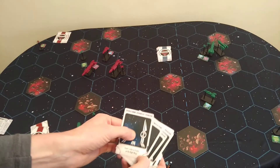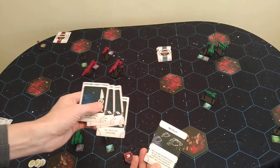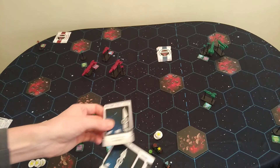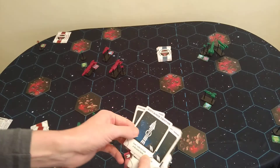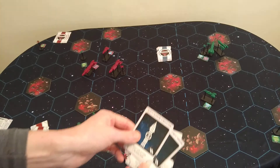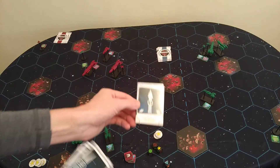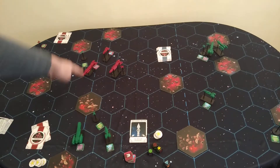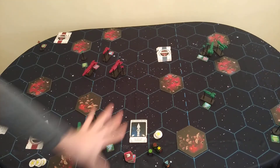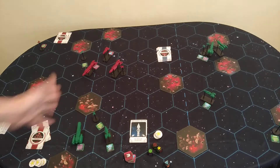The person who goes first is the person who plays the fewest units on their card, which takes care of the first-player advantage. So let's say I want to play this card here: order three units in the central sector. You reveal cards at the same time — if mine is lower than theirs, we go first. The central section is anywhere in the center including overlaps on the dotted lines, and each ordered unit can move and act.